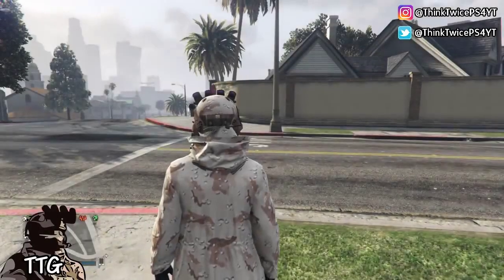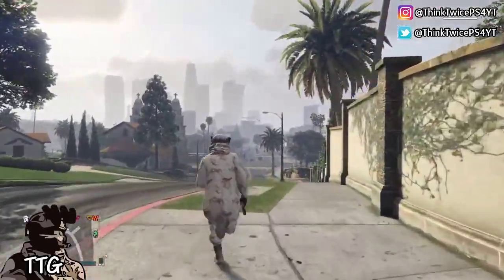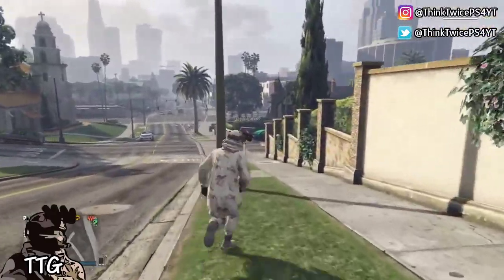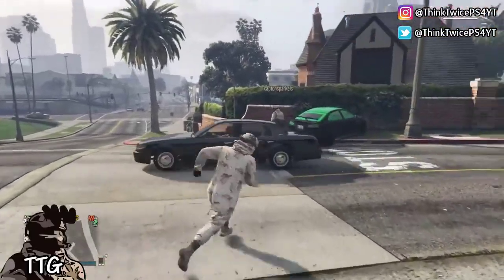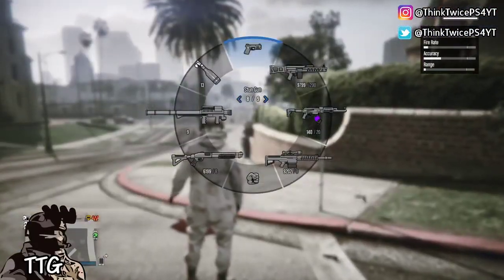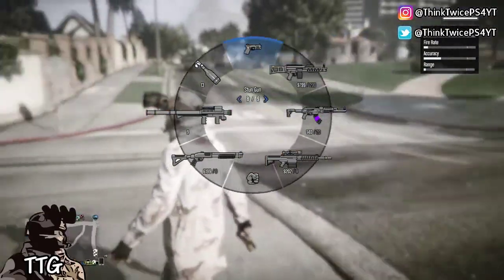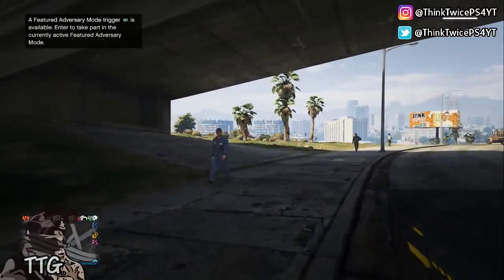After you respawn, you'll be able to keep the taser and also drop infinite tasers. As you can see, you still have the taser. Since there was only one taser in that job, you can go ahead and drop one for your friend and he can do the same. You can give the whole lobby a taser if you wanted to — just press circle to drop tasers like ammo. Anyway guys, that's it for the video, I'm out, peace.